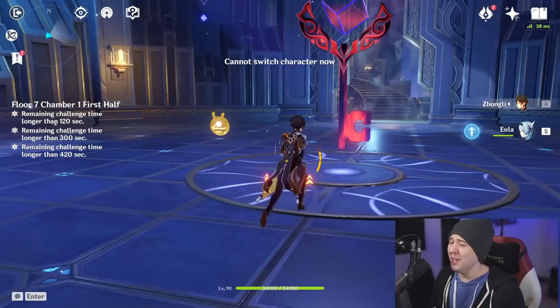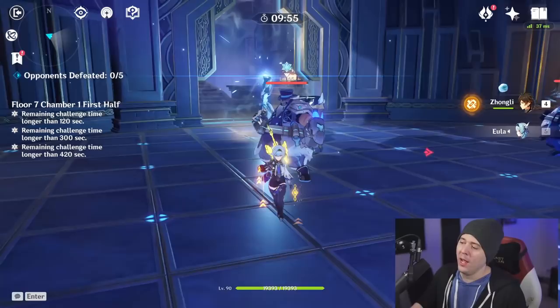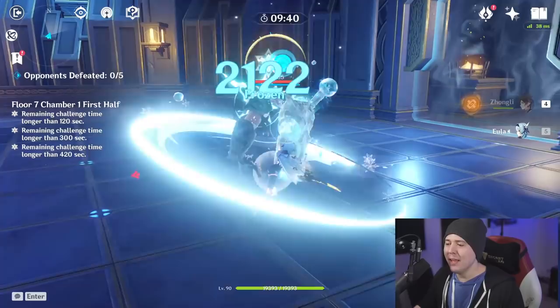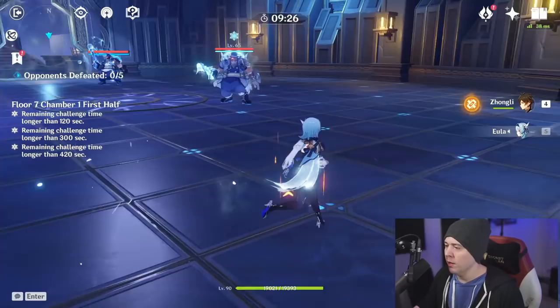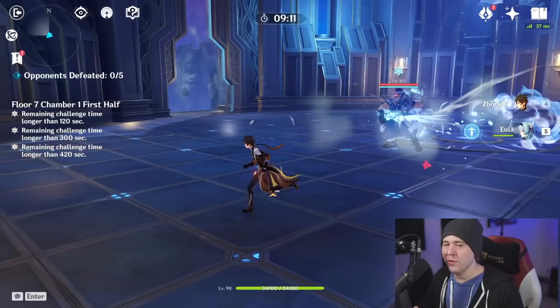A small tip for keeping track of Grimheart stacks in combat: there are two visual cues. First, when you have a stack, a little sword icon pops up. If you swap off and come back, it will temporarily remind you the stack is still there. Second, her cape changes — when you have two stacks it pulses very prominently with a bright cryo effect. No stacks means a normal blue cape and no swords. Use whichever tracking method works best for you.